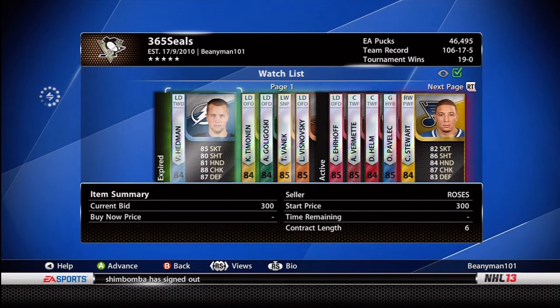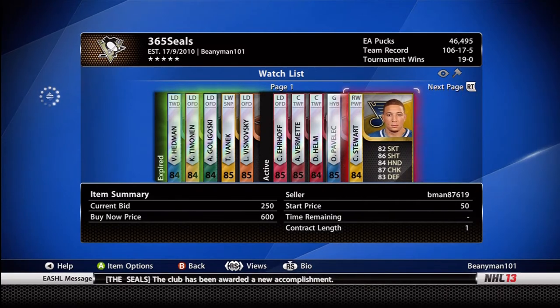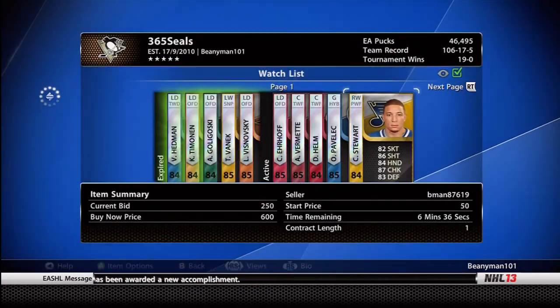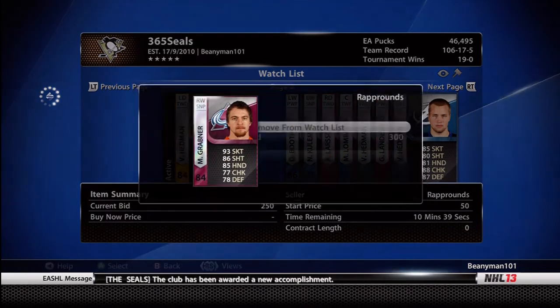Once they're on my watch list, you can see I've won a handful of them already and a couple that I lost. I'll go through and just keep an eye on what the bids are on for these players. You can see I've just topped Chris Stewart up to 300 pucks — I probably won't touch him again if he goes for more than that; I'm happy to lose him.